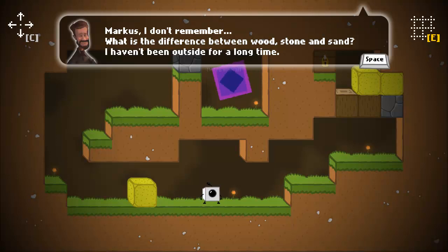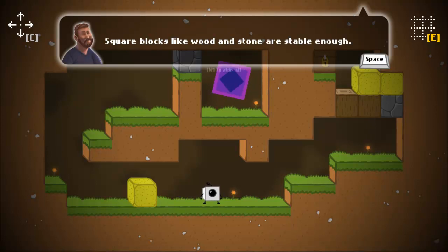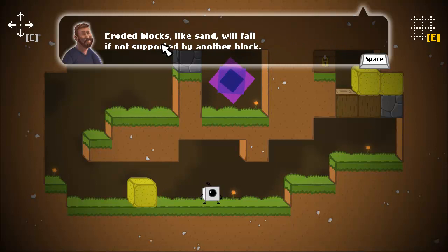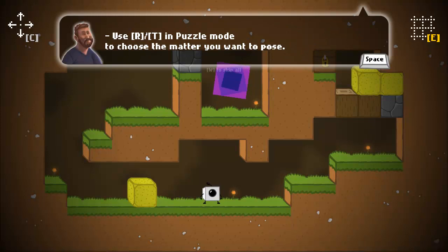Marcus, I don't remember — what is the difference between wood, sand, and stone? I haven't been outside in a long time. Well, a lot of differences. The biggest one is their shape: this has rounded corners and that's a square. Square blocks like wood and stone are stable, whereas eroded blocks like sand will fall if not supported by another block. It's very important to remember which block does what, as it will compromise or help your tetrominoes in certain situations. Use R, N, T in puzzle mode to choose the matter you want to place.